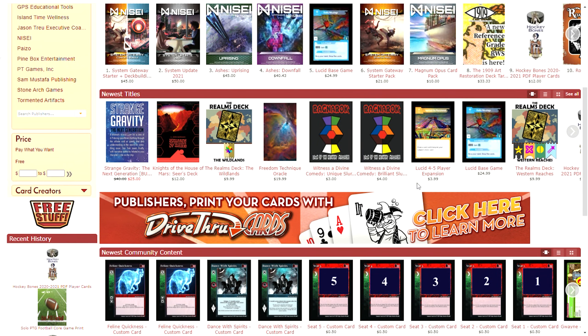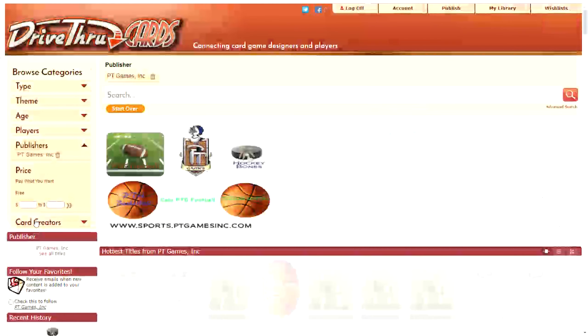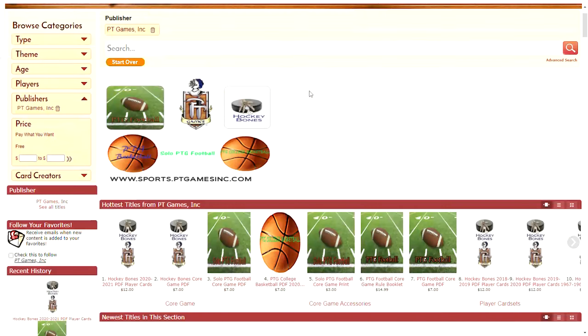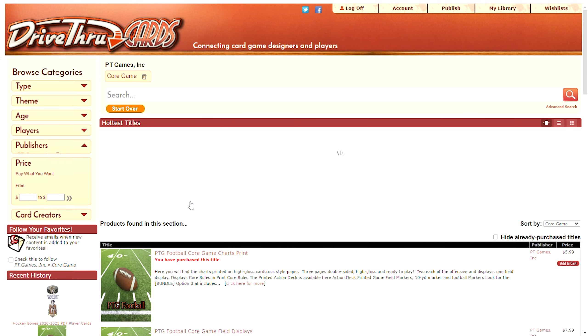If you saw a product you were interested in, you just click it and it takes you directly to the product. You can click the publisher, and here's the publisher page — you'll see the products. Down in the hottest titles you'll see categories: core game, core game accessories, and player card sets. These are categories I've selected and designated each product into. If you want to look at the core games, you choose core game, and those products appear.